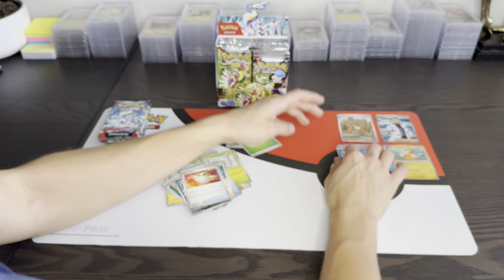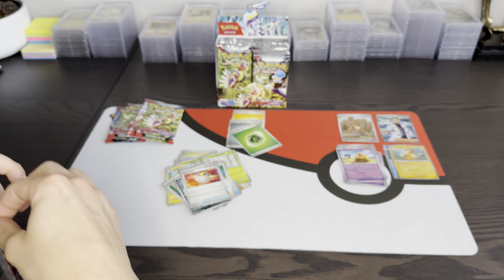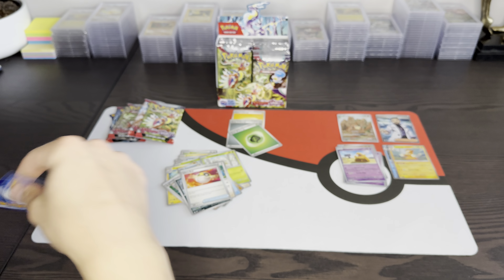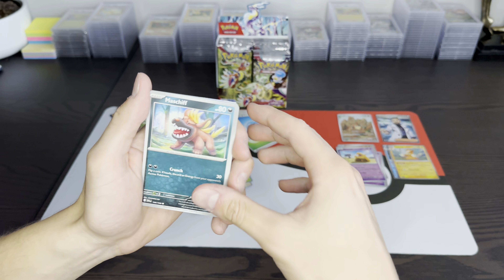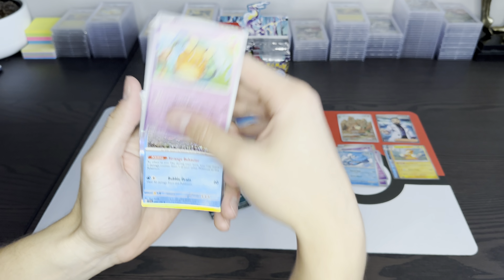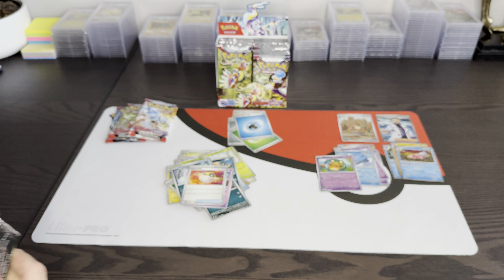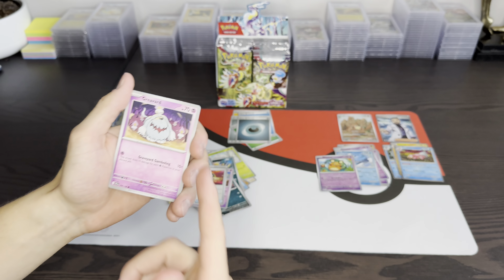Let's put this to the side here — okay, pack number 3. We got ourselves a code card, energy, and here we go. Greavard, Maschiff, Pawniard, Spiritomb, Espathra, Ultra Ball, Dondozo, Dedenne, and a Slowbro. Cool. You know, I keep saying it but I'm really glad that they give you two reverses now in every pack — it just makes it a lot easier to at least complete the base set.